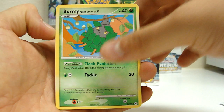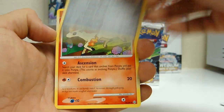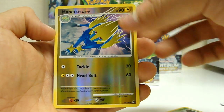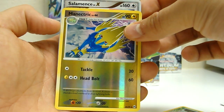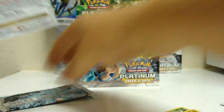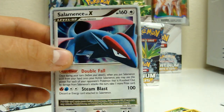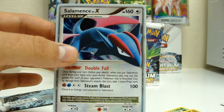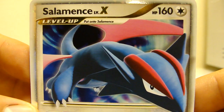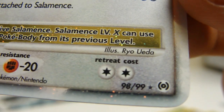Burmy Plant Cloak — I think I saw a Level X back there. Kabuto, Helix Fossil, Tricó, Burmy Sandy Cloak, Wormadam Trash Cloak, Ponyta, Grovyle, Manectric reverse — and a Salamence Level X! I'm doing great with the Level X's. Pulled the Level X out of my Level X pack. Two Level X's in the box — at least it's not one per box. 160 HP, number 98 or 99. Doing well.